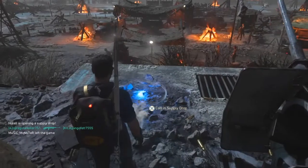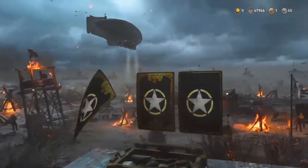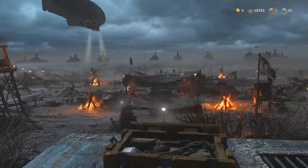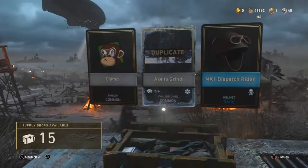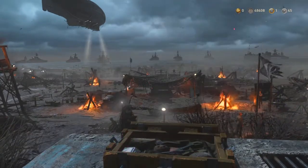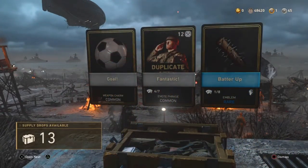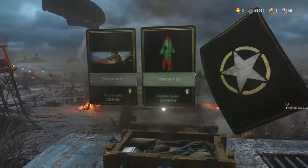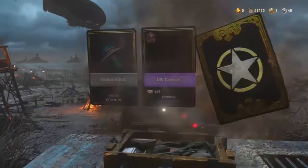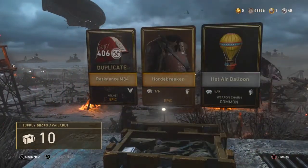Let's get into it — I'm gonna speed through so the video's not too long. I've got Exact here, the homie, just here for moral support. I'm doing the normal ones first. My ideal scenario is to get the new snipers, but I'll even take some more salvage because I'm mostly going to be buying them anyway. These are common supply drops so I don't expect anything, but it'd be nice.